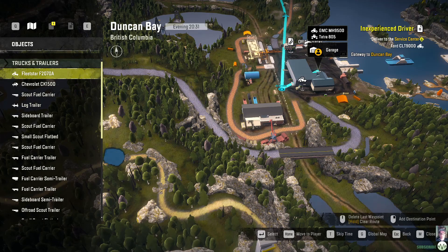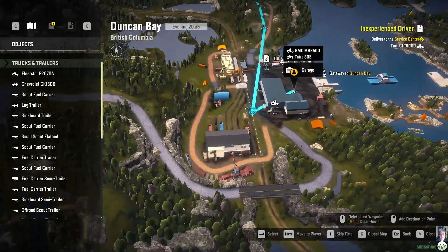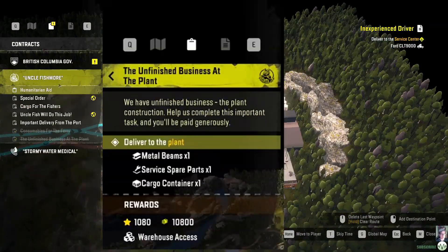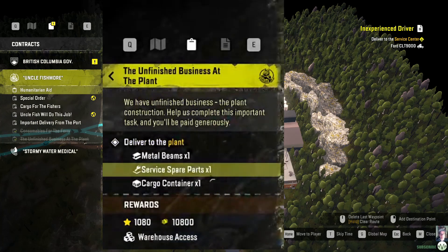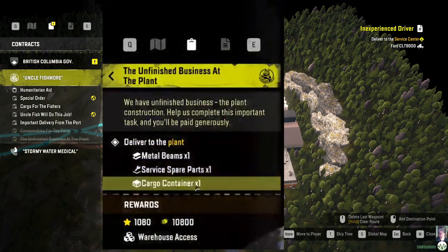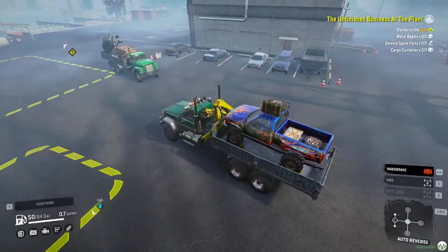One of the closest missions to the garage in Duncan Bay is Landslide on the Road. It's easy to get half of the service parts that you need, but the concrete slab is a mystery — you get it from Uncle Fishmore in Contracts, and it's the Unfinished Business at the Plant. So that's the short answer: in order to get Landslide on the Road fixed, you have to take care of this contract first.